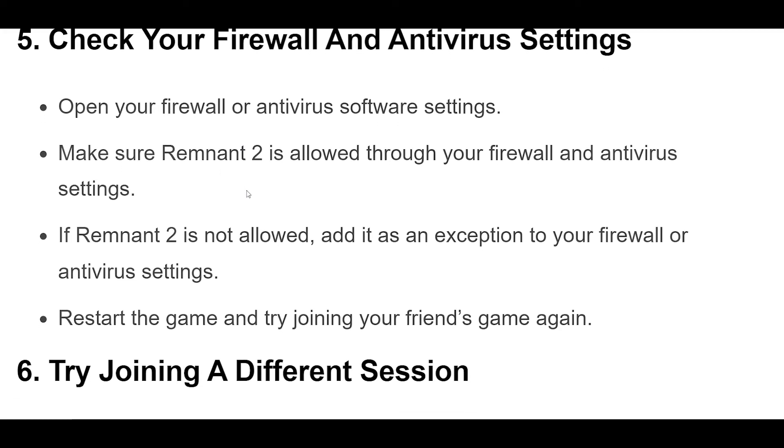Step 5: Open your firewall or antivirus software settings. Make sure Remnant 2 is allowed through your firewall and antivirus settings. If Remnant 2 is not allowed, add it as an exception to your firewall or antivirus settings. Restart the game and try joining your friend's game again.